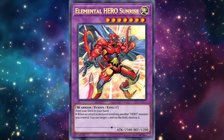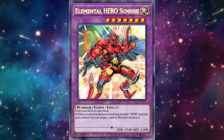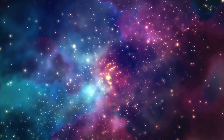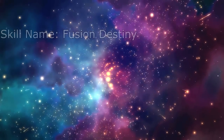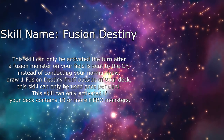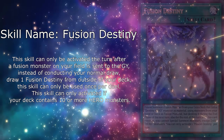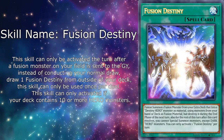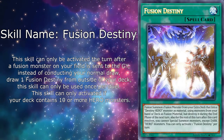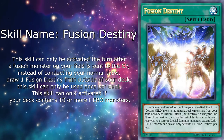This is just to get you to see that there are great cards still left to be introduced into Duel Links, and to never give up hope on your decks. The skill I made is for Aster Phoenix and it's called Fusion Destiny. It reads: this skill can only be activated the turn after a fusion monster on your field is sent to the graveyard. Instead of conducting your normal draw, draw one Fusion Destiny from outside of your deck. This skill can only be used once per duel and only if your deck contains 10 or more Hero monsters.